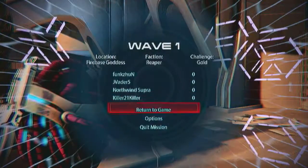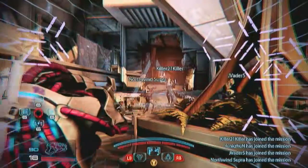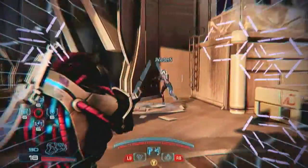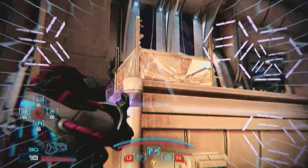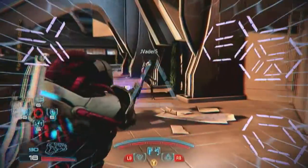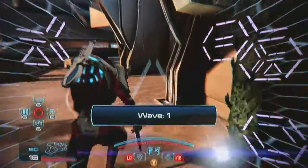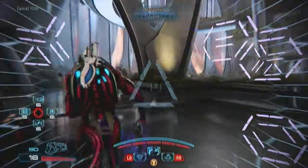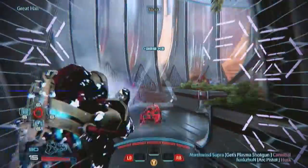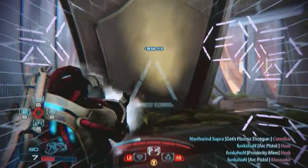This is going to be the Arc Pistol. It's a gun that's been with us since the beginning and it's relatively easy to get your hands on. We're going to be going up against the Reapers on Goddess. You're going to see us chew some fat with this thing.